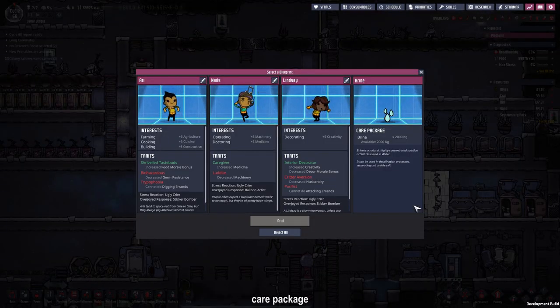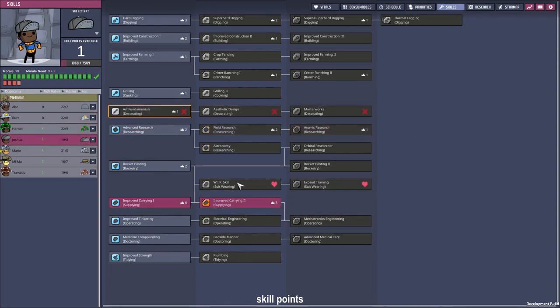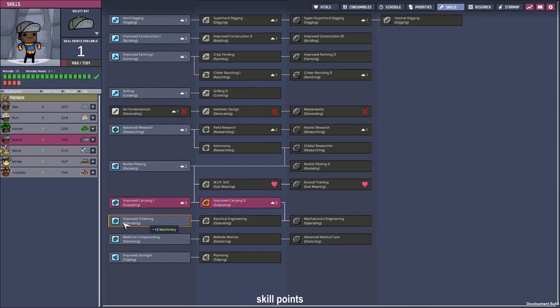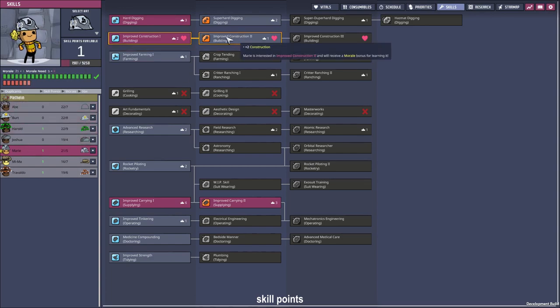There's the sound for more blueprints — more brine. We got five more skill points to allocate. Harold doesn't get a skill point because he is happy and has everything he needs. Joshua is going to be our mechatronic engineer so he gets improved tinkering. Mary is one of our two designated builders along with Abe, so she gets the improved construction trait.